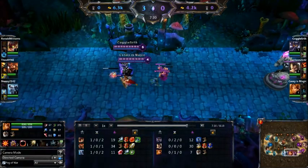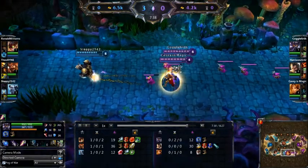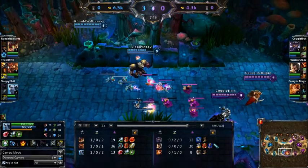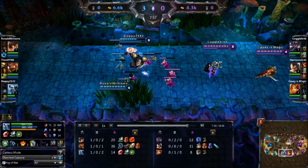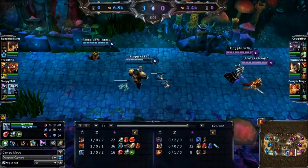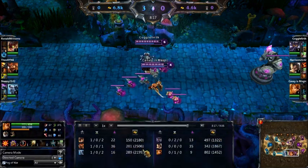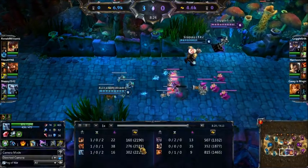Maybe Ziggs is not doing an ultimate bravery since he grabbed the ward — that is against ultimate bravery rules. Volibear going with the lane sustain with that Regrowth Pendant. Leona still just sitting on the cloth armor and the boots. Kassadin with the Doran's Ring and the boots. Berserker Greaves on the Graves, which makes sense — he's the only one really focusing Creepscore properly. But still not quite caught up to that Gangplank, who does have the gold per 5 second item.